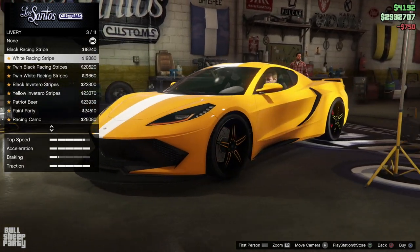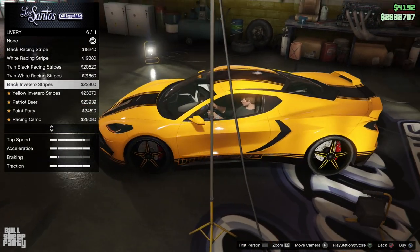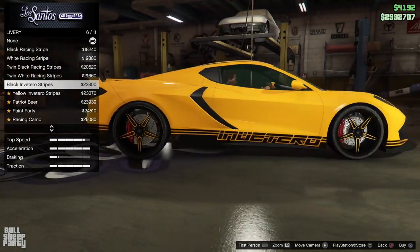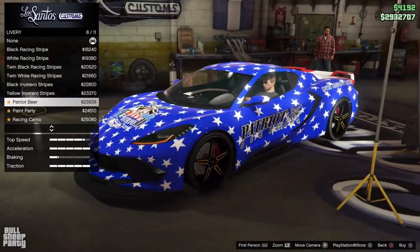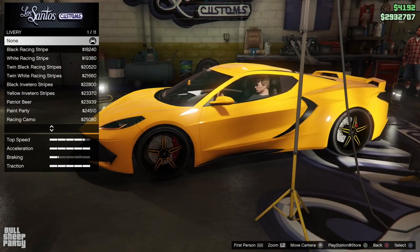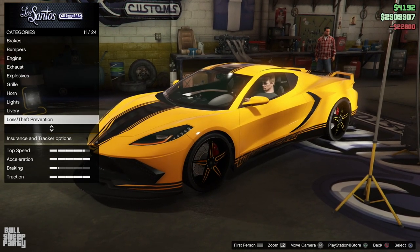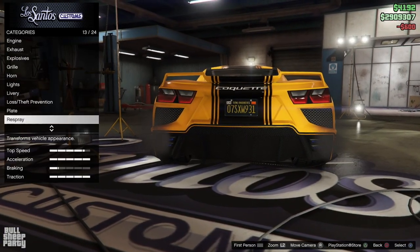If you've watched my videos before you know I like a clean car look, but since this is a brand new car I decided to show you guys what the liveries are. I really liked one in particular, so for the first time playing the game I decided to go with a livery instead of a base color. With this livery we also gotta go with the black license plate.